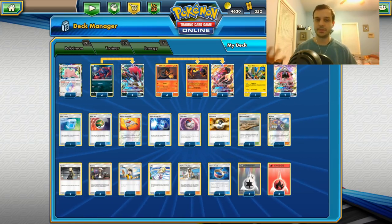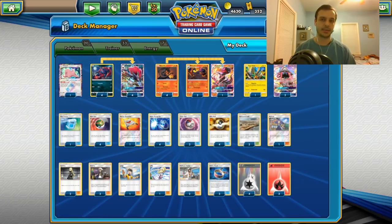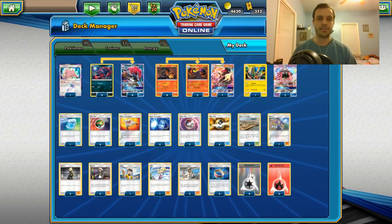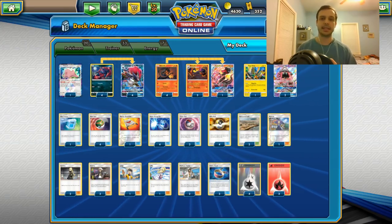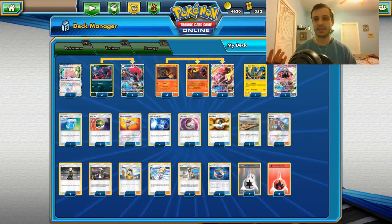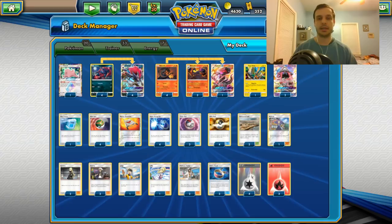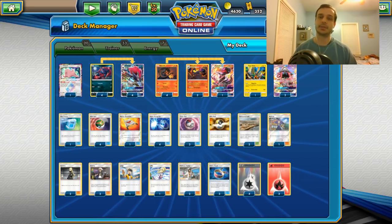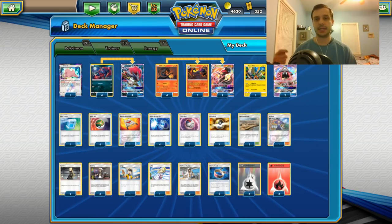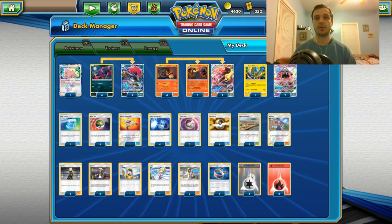Two Tapu Lele for obvious reasons. One Max Potion just to heal — though Max Potion didn't do that much, since there were a lot of Blacephalon and one-shot decks today, and Lost March stuff like that. Four Nest Ball — I chose Nest Ball instead of Lilies. Four Super Scoop Up just to pick stuff up. Three Timer Ball — really want to find those Zorarchs early and Salazzles as needed. Four Ultra Ball. Three Devour Field — great for bumping stadiums, plus the 10 damage is really good. With a Devour Field and a Choice Band that makes 160, then Kukui for 180 or Hot Poison for 190.